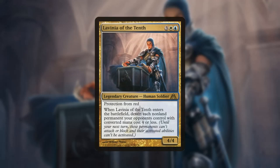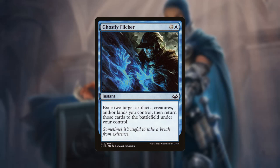Of the legendary creatures available in the Azorius Guildkit, we're going with Lavinia of the Tenth. She's a 5-mana 4/4 with protection from red, and when she enters the battlefield, she detains each non-land permanent our opponents control with CMC 4 or less. She can slow our opponents down and grind them to a halt, especially when paired with flickering effects — instants, sorceries, or enter-the-battlefield triggers that cause one of our creatures to leave and immediately return to the battlefield, triggering its ETB effect again.